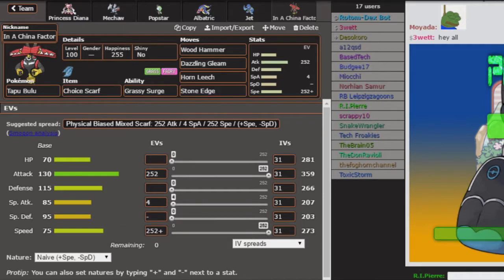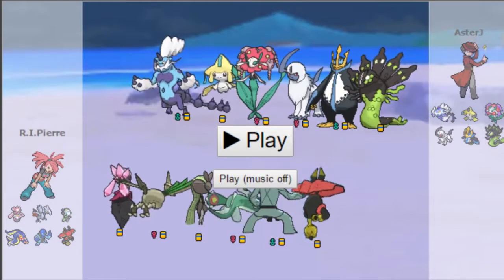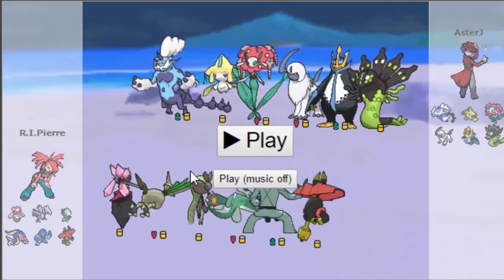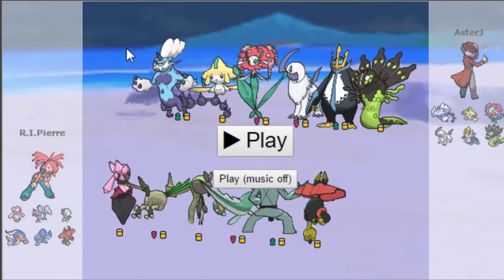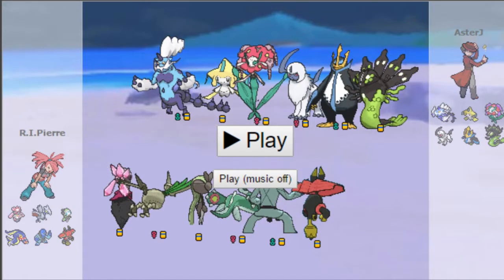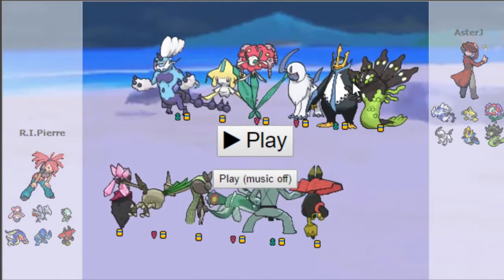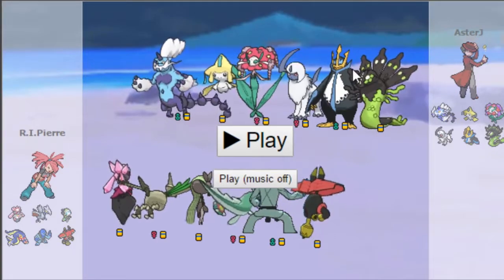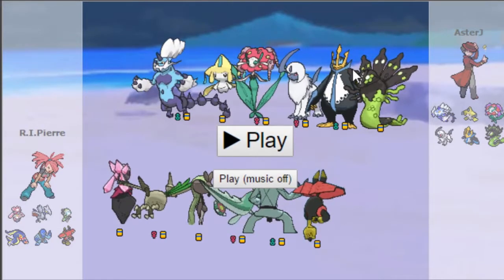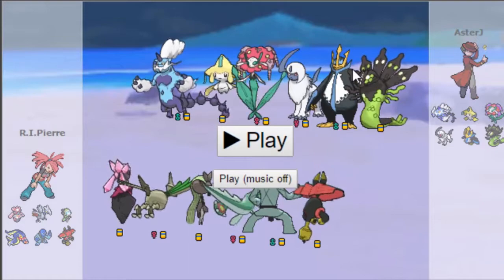Hopefully we come out of this with a win — I'm not feeling great about this one, but we'll see. Alright ladies and gentlemen, we have finished the battle with Aster. Looking at his team, he didn't bring Mega Lopunny — I kind of thought he would, but I guess my team did okay against it in general. Having Thundurus-T with Z-moves would have been pretty interesting.